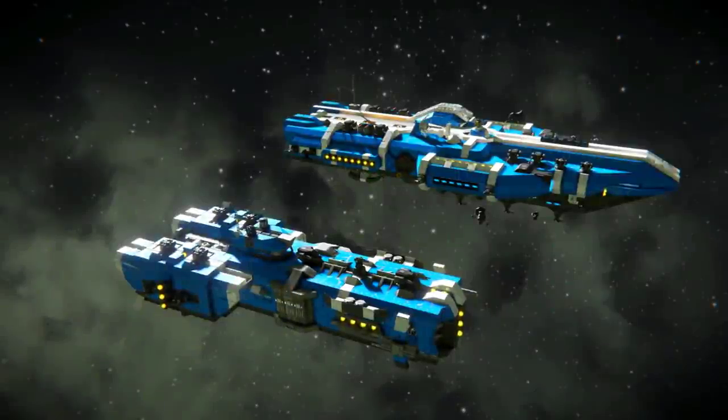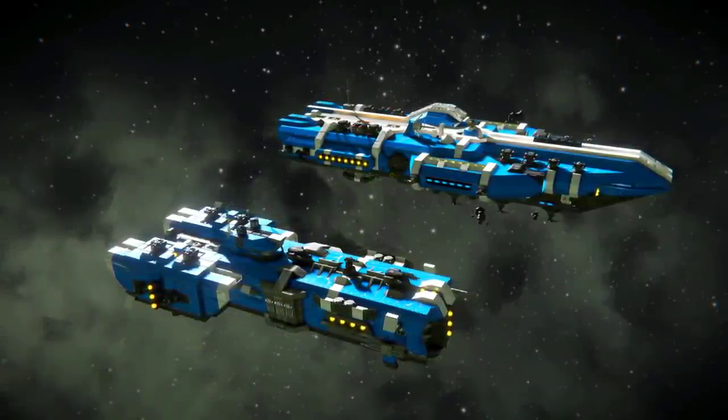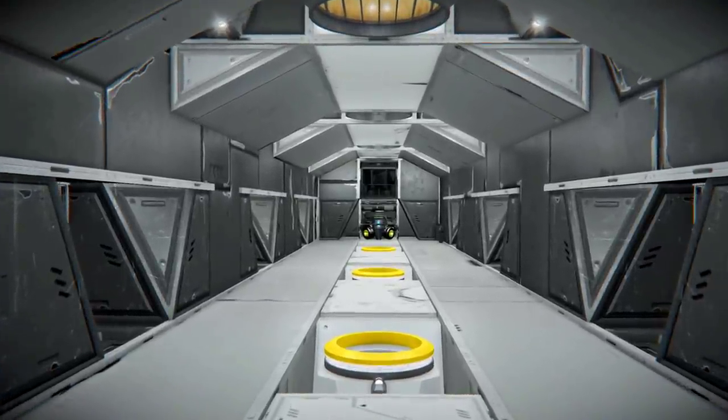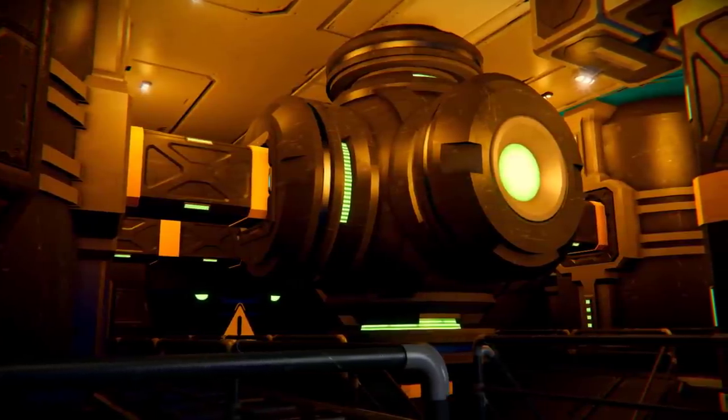Cruisers will typically sit above frigates in terms of size in a fleet. They use this extra size for production facilities, hangars and more spacious storage areas. However, this extra size makes them an easier target at range as well as for detection.